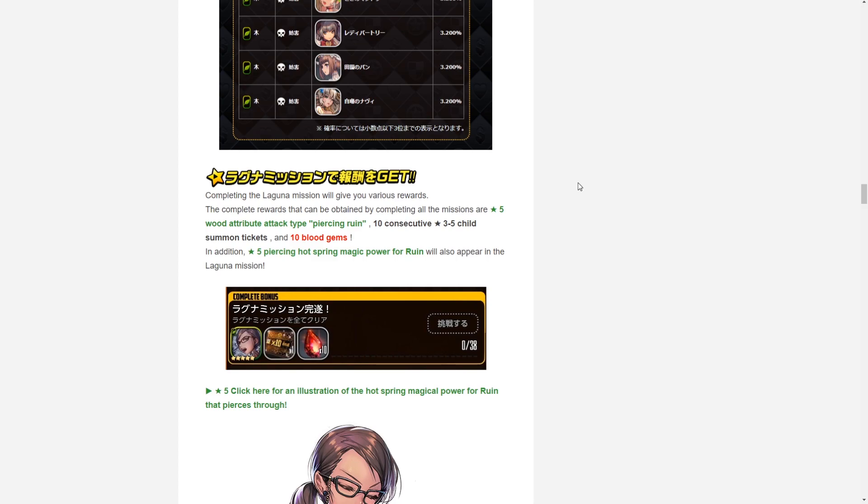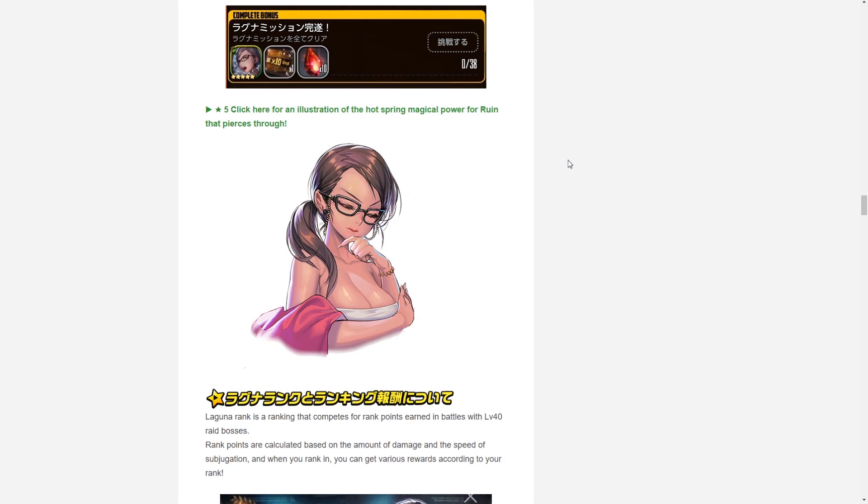For the mission reward from completing all of the Ragnarok break missions, you'll be granted a five-star Ruin copy, a three-to-five star 10x summoning ticket, and for the global version I would expect crystals to be in the last slot instead of blood gems.